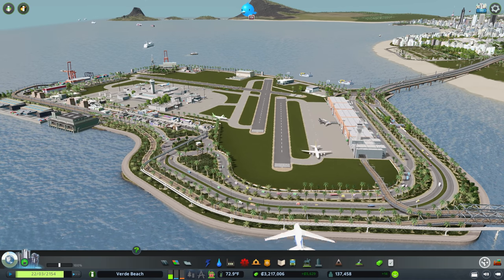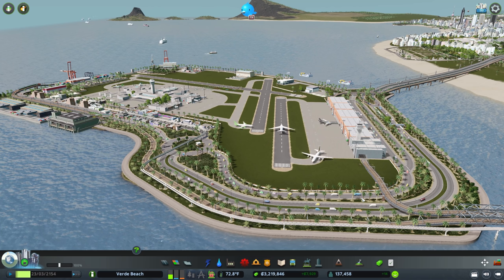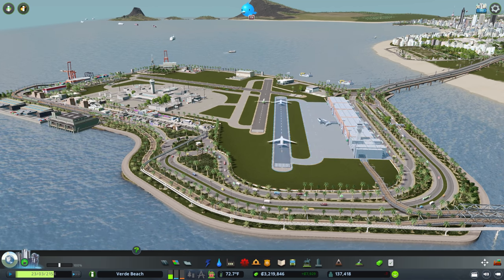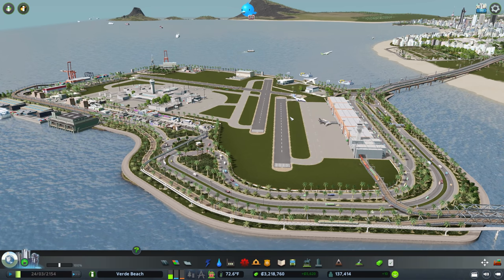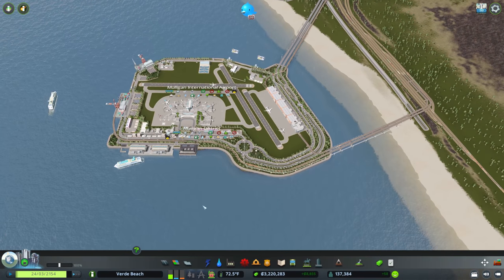I am going to use Move It to delete this island - that's going to be the one thing I use it for, just because it's really a quality of life thing. If you guys want me to use it more, let me know in the comments - I know there are very mixed emotions on that, so I'm not going to go into using it in this particular build.